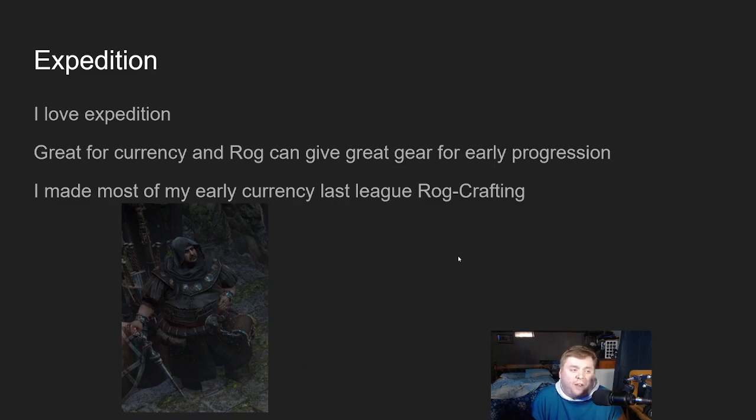Next priority is Expedition — easily my favorite mechanic in the game. It's on the right side of the tree, which is pretty much where everything else I'm going for is. My actual favorite part of Expedition is ROG crafting — just sitting and crafting ROG items. It was probably one of my best early currency makers last league. ROG crafting is a great way to get tier 1 mods on good base gear to help with your defenses early on, and you can also sell the well-crafted stuff early.